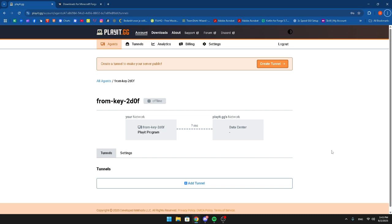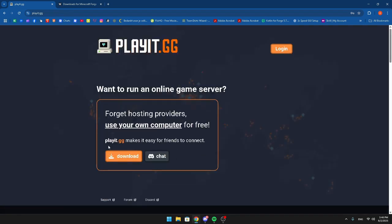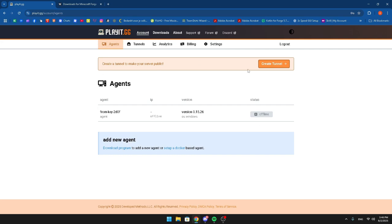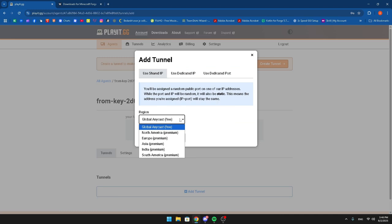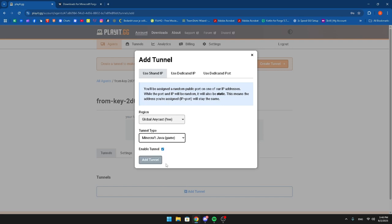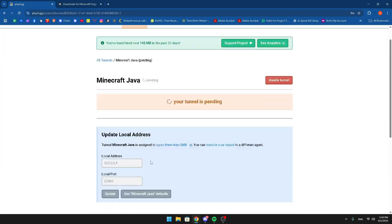The first thing you're going to do is go to playit.gg and create an account. Once you've created your account and logged in, you'll be brought to the dashboard. The first thing you're going to do is create a tunnel — click on the free option if you want it for free, then click on new tunnel and choose either Java or Bedrock. I'm going to choose Java. Click enable tunnel and then click add tunnel.